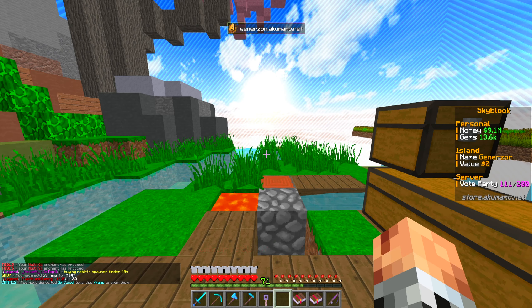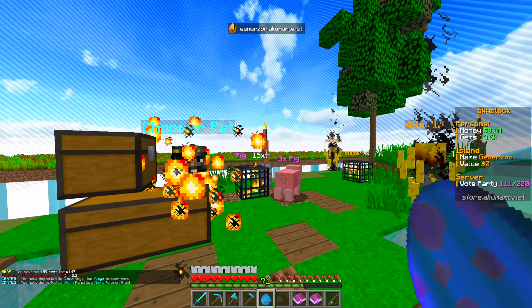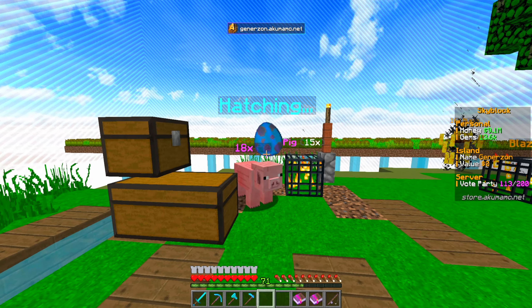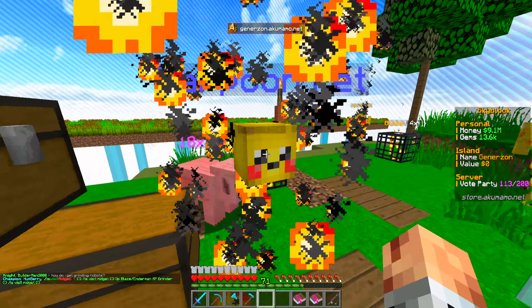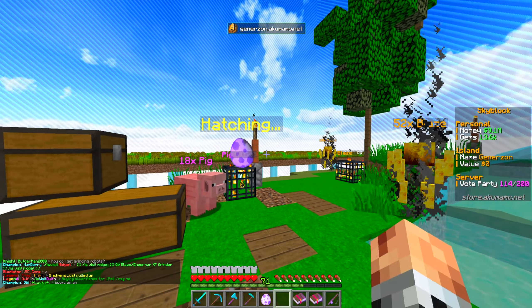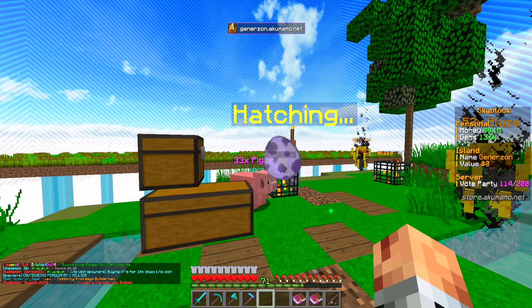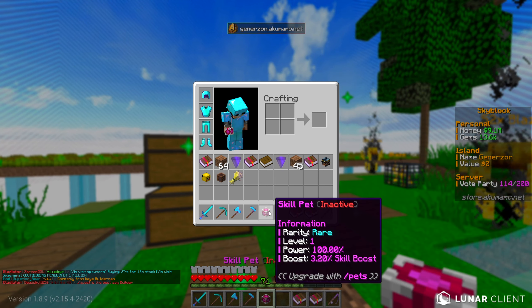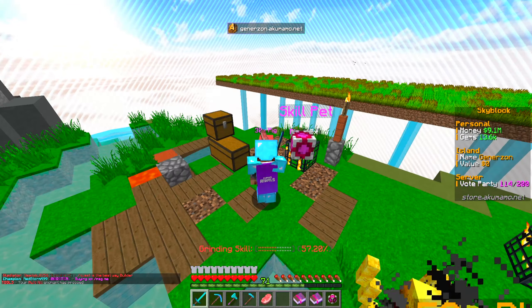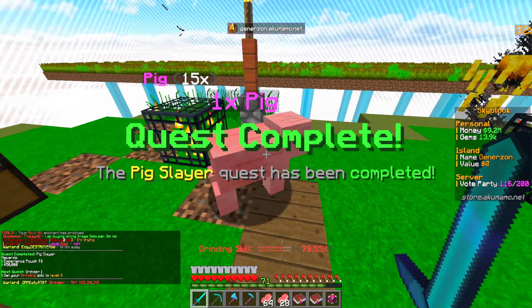I would normally build a beacon to get Strength II so we could one-shot these animals, but I'll probably be moving the island layout around a lot, so it might not be worth placing one just yet. It's worth noting though that if you're doing a similar setup, you can place a beacon, max it out to Strength II, and these would be one-hit kills. Mobs do seem to spawn a lot slower this season. We got a mythic holy chopper pet and a holy harpoon pet from the keys.